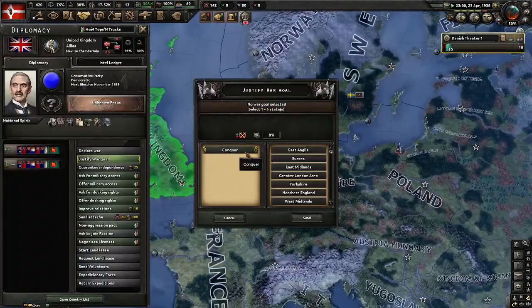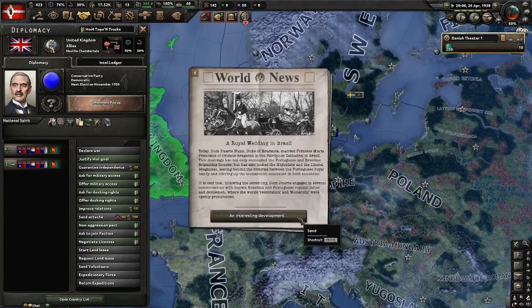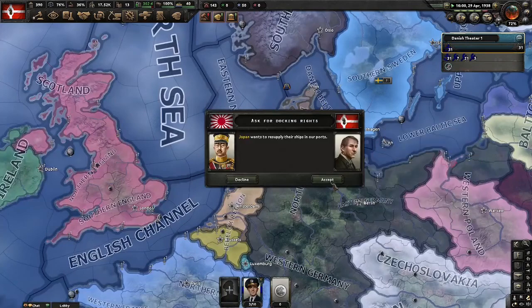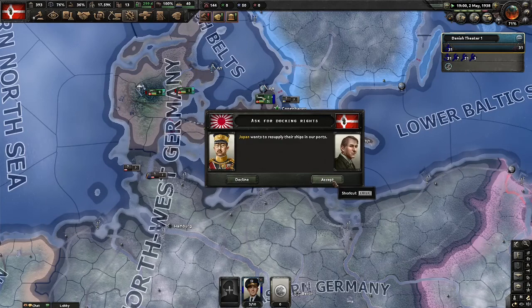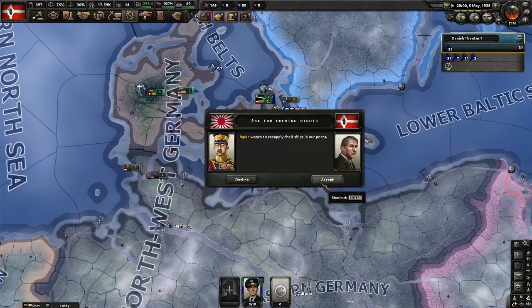Now it's time to justify a war goal on this fucker — I don't like them. It'll take 185 days. In 185 days, we go home. Oh, Japan went docking right! Actually, when you give someone docking rights they automatically join the war for you. So this will mean Japan will go fight Britain.